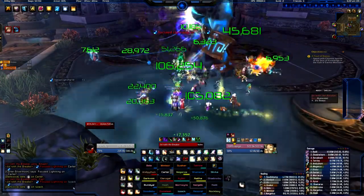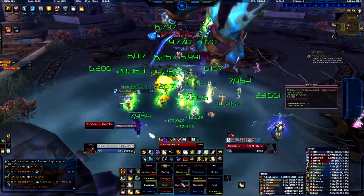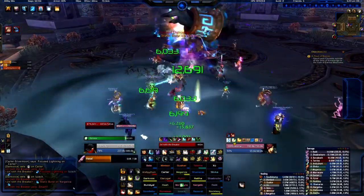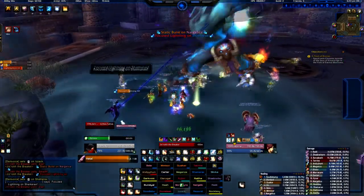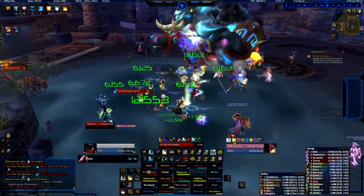Alright so we're in the pool here. I'm going to put down my Holy Word: Sanctuary. We're still in it, and right now I'm going to put Prayer of Mending on the tank. I'm going to put Renew on the tank because he's tanking it at the moment. I'm just going to keep healing with my Circle of Healing whenever we need it.